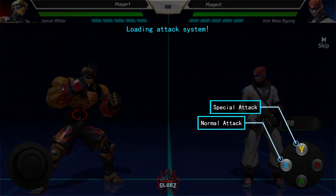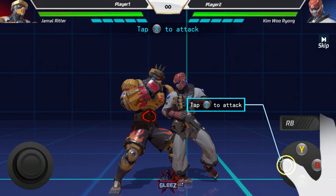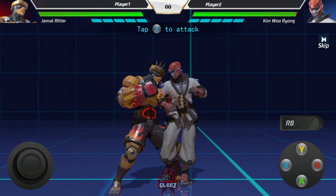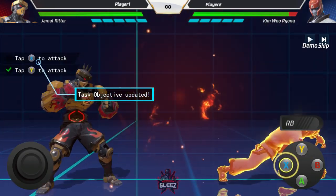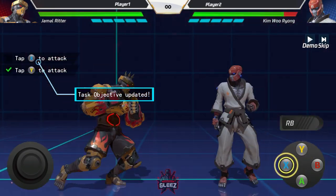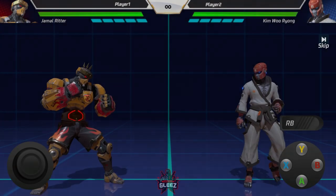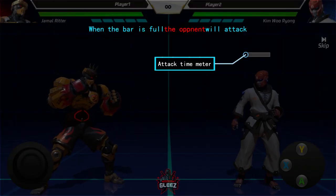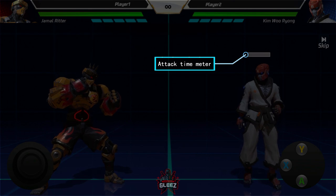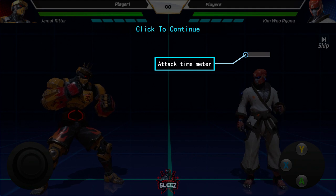Alright, we found an opponent. So we have our normal and special attacks. We're going to use the normal attack first, then the special — which is actually a projectile. You can utilize both of them as your attacks, and they do combo into one another at times. There's actually a nice little tutorial within the game that goes through each individual character and combo.